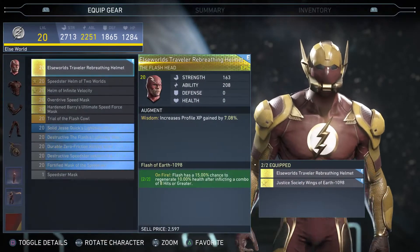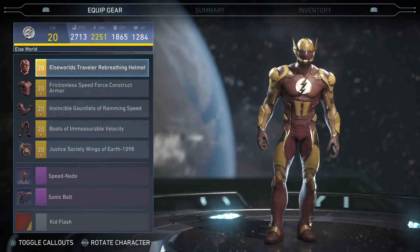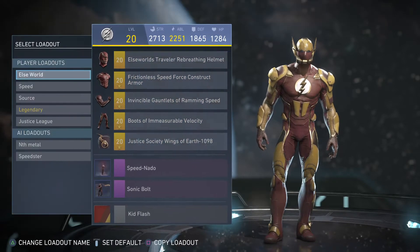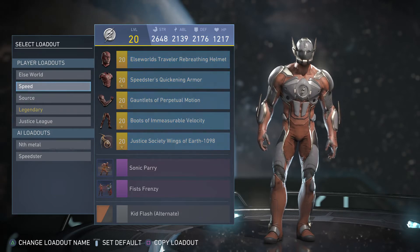We have the Elseworlds set. I think it looks really good with the Kid Flash shader, in my opinion anyway. And we have the Speedster set.